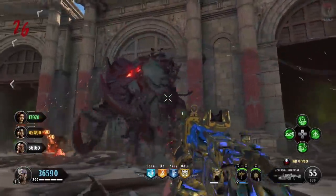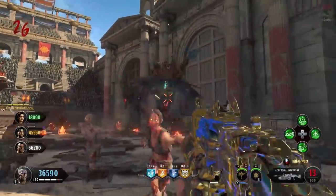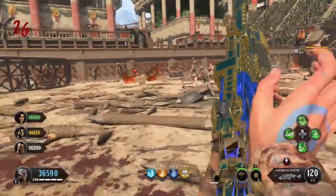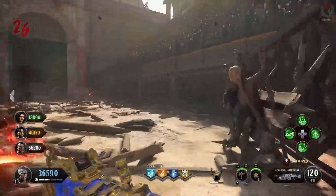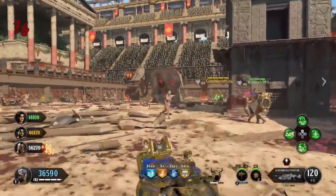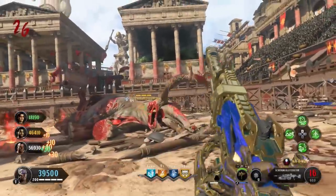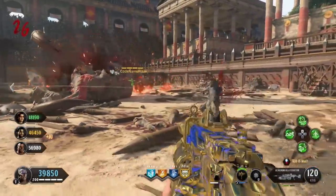The blue crystal armor will take considerably longer to destroy than the first phase, but you'll know it's done when the armor shatters. Repeat the process of firing at the weak spots — the rib cage and the jewel on the forehead. Once you've done enough damage, the elephant will be stuck in place, slowly struggling before falling down to the ground. Once this happens, you will have completed the IX easter egg.